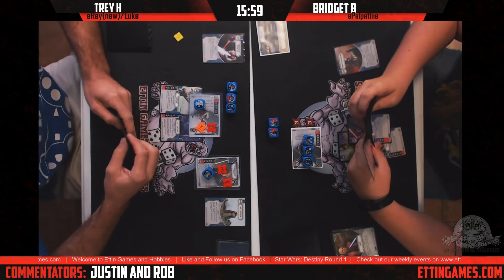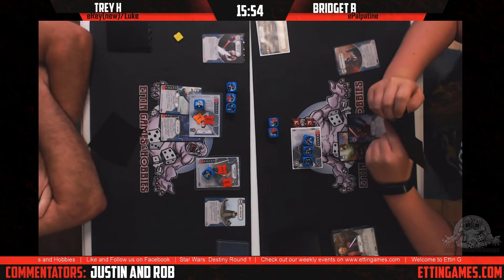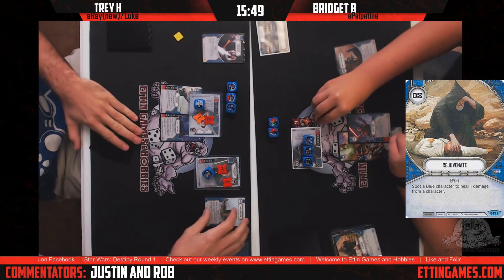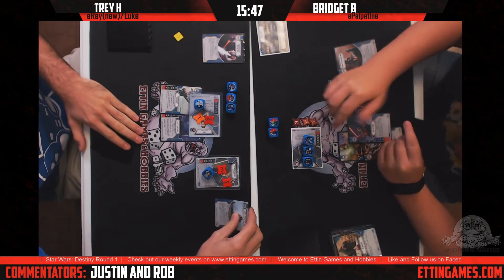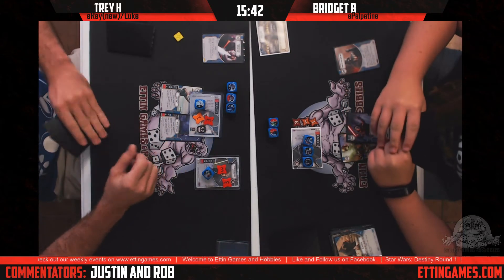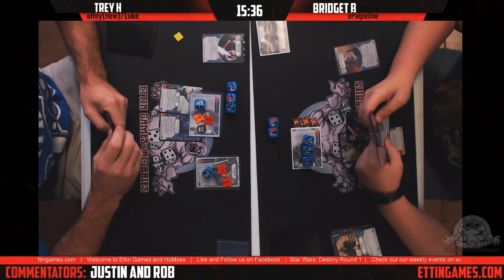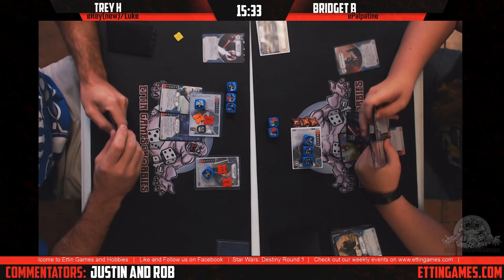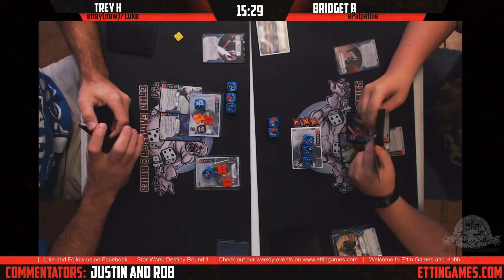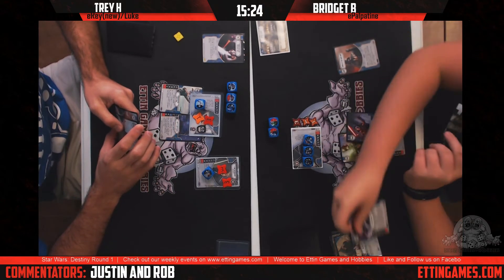There comes Luke's Protection again — so many shields. It's a lot of work, and it hasn't gotten Trey too far yet other than dragging the game out. He's still not in a bad spot though — his Rey is very healthy and built up with some really good weapons. He takes a shield. I'd argue Rey is actually probably built up better than Palpatine right now, with her lightsaber. If he would just be rolling damage, yes. The way he's rolling though...